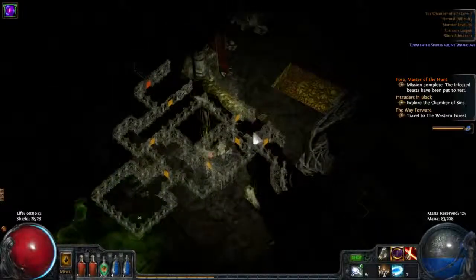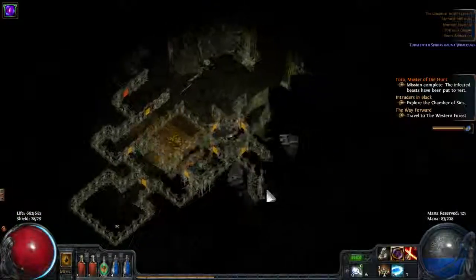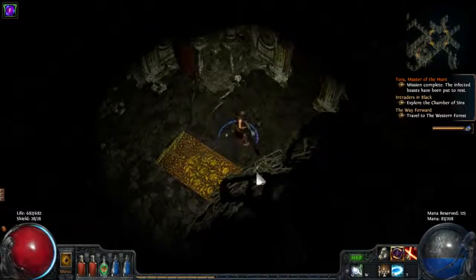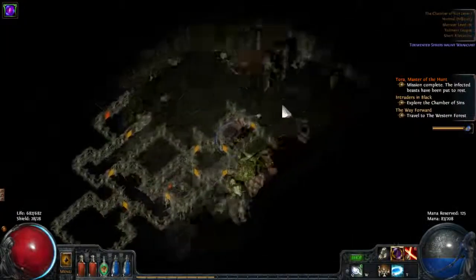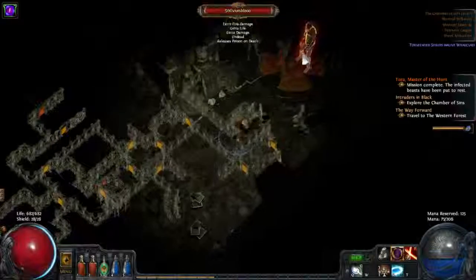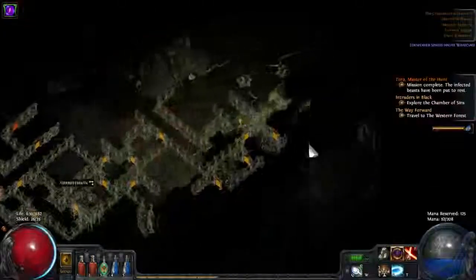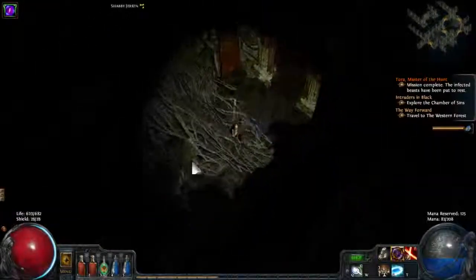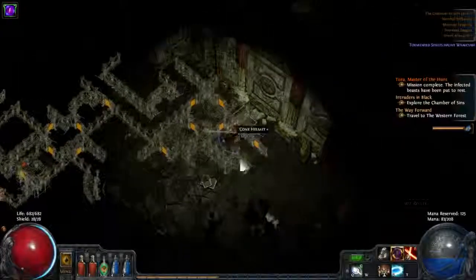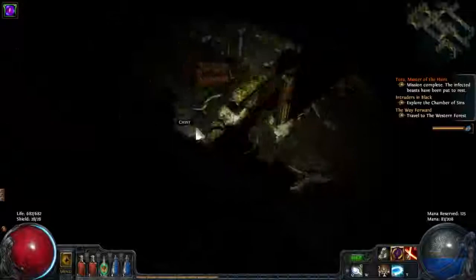In this first level of Sins, you can see this circular thing in the middle right here. The entrance is blocked so we have to go around to get in. There's a rare mob — we're going to kill him. This middle section is usually blocked off from one, two, or maybe even three sides, so it's not that easy to get in.